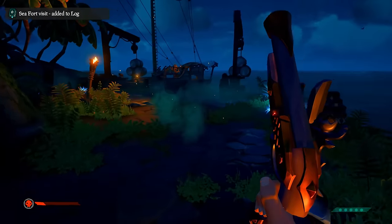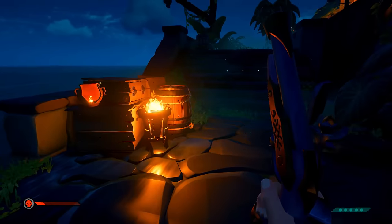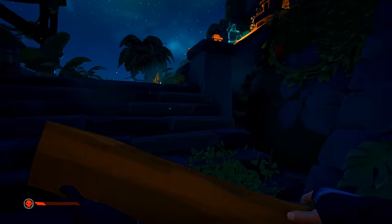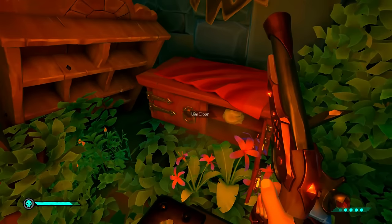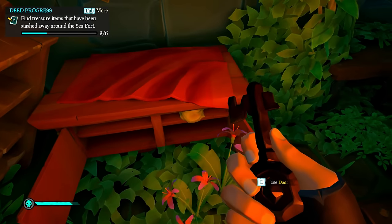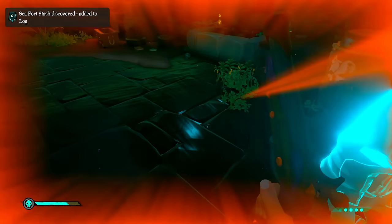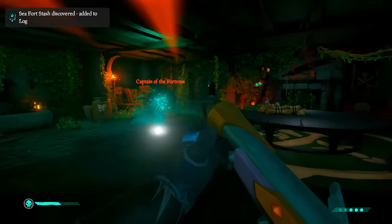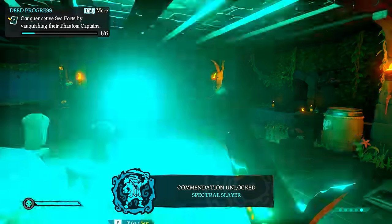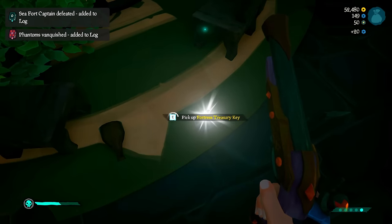Take a pistol — it's the quickest and easiest method, one shot one kill — and your sword for instant backup. There are plenty of ammunition points if you're running short. While going through the waves of NPC ghostlies, make sure you find the fortress storeroom key; put it on the ground and keep it safe. You'll find it after killing the captain, who will also drop the fortress treasury key.